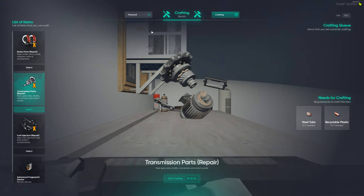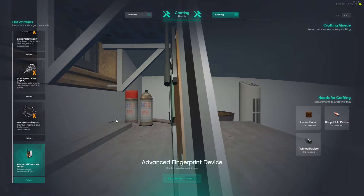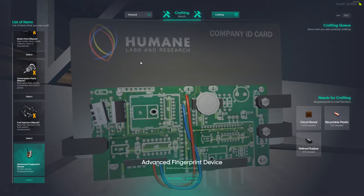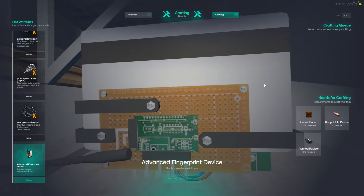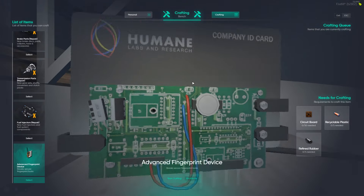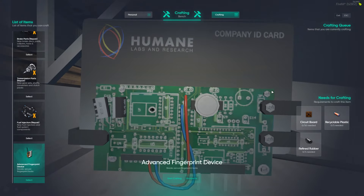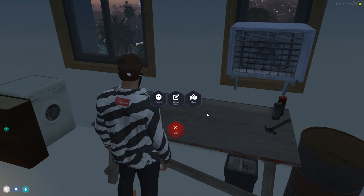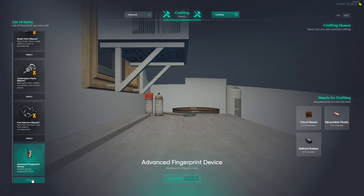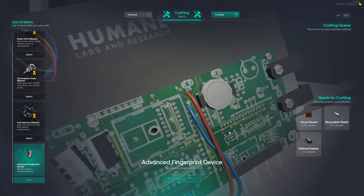We can make brake parts for repair, transmission parts, fuel injectors, and this advanced fingerprint device — not sure what it's used for. But now we actually have a use for blueprints, which is huge. All the blueprints we find on the ground we need to make sure we're grabbing. This advanced fingerprint device says 'Humane Labs and Research' on it — so maybe it's something at Humane Labs. We should go check if we can put a card in there somewhere. It should be nighttime now, so let's check the fence first, then head to Humane Labs.